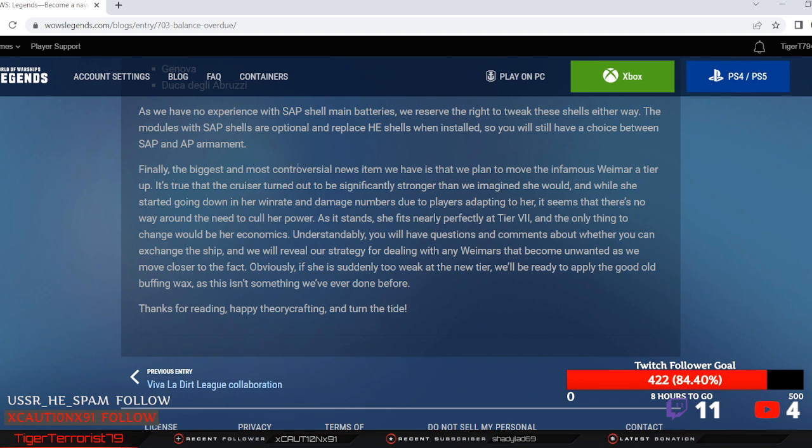Finally, the most controversial news item: they plan to have the infamous Weimar tier up — it's happening, they're up-tiering her. The cruiser turned out to be significantly stronger than imagined, and while she started going down in win rate and damage numbers due to players adapting, there's no way around the need to cull her power.